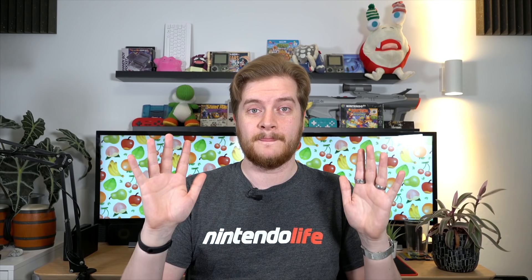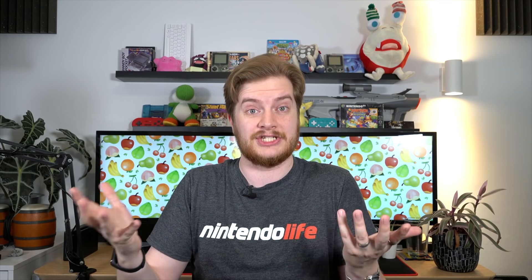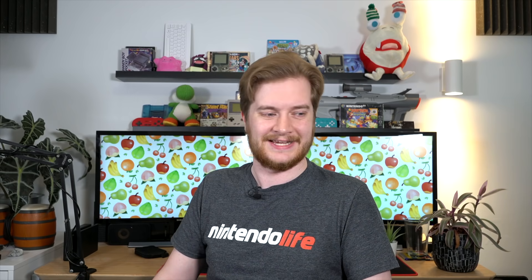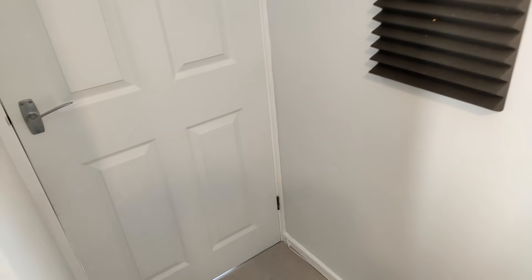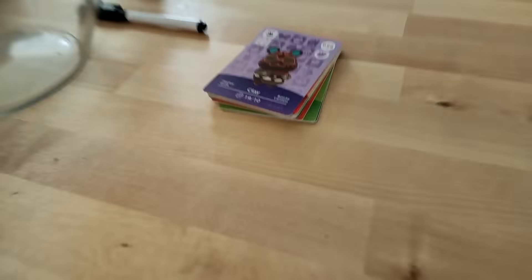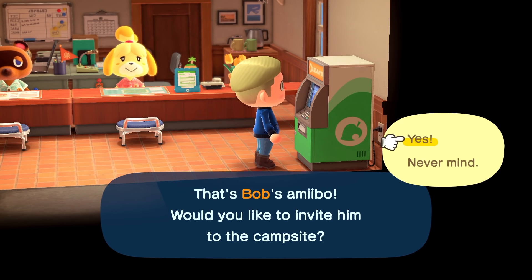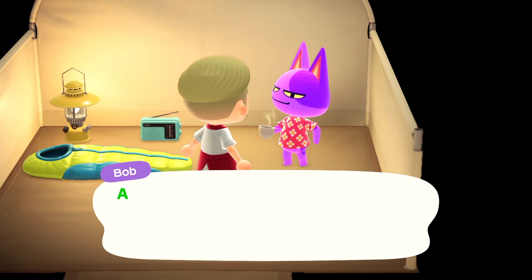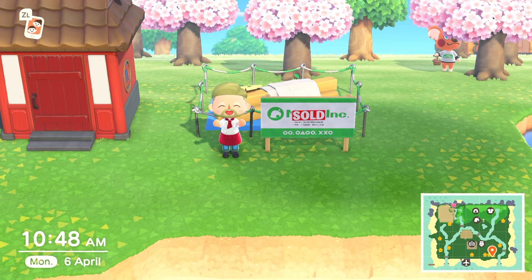The next one's actually useful. This is something we've made an entire video on because it is fairly significant and genuinely useful. You can choose your islanders with amiibo cards — by using any of the non-special character amiibo cards, you can invite potential islanders to your campsite. Invite them three times, fulfil their every whim and desire, and they'll actually stay as a permanent resident. We've got an entire video about it — check it out in the link in the description.